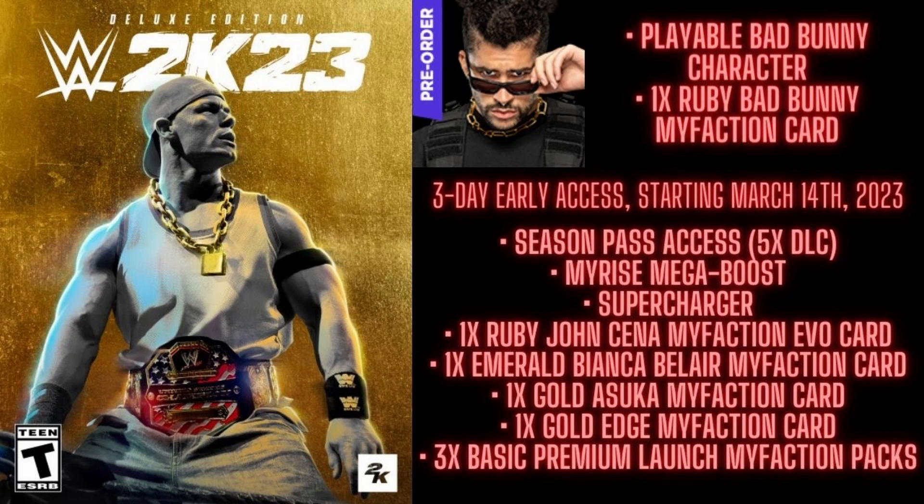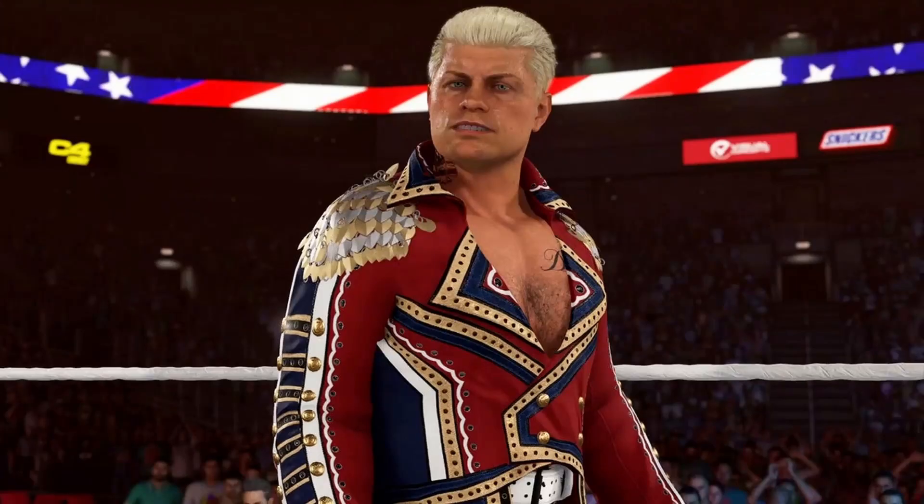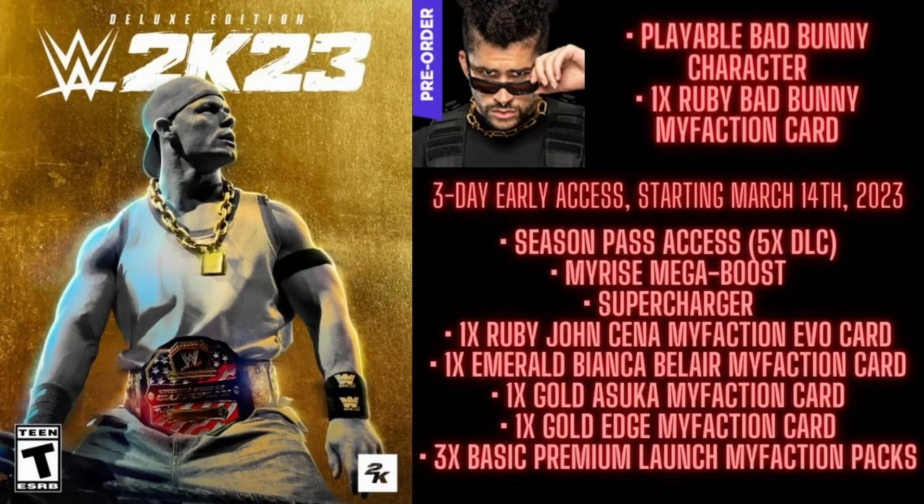The DLC packs are especially useful for community creations. For example, if you download an AEW John Moxley but it's missing moves, you need those DLC packs to access those moves. Early access may also be a factor — if the only thing drawing you to the Deluxe over Standard is three extra days, try to tough it out unless everything else about the version appeals to you. The Deluxe Edition is $99.99, which with tax will run you roughly $110 US dollars.